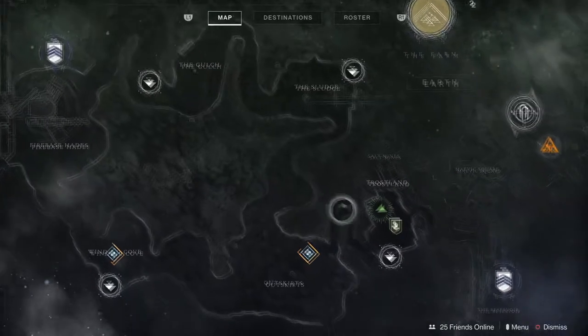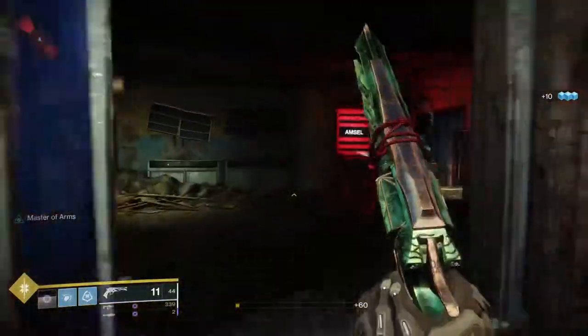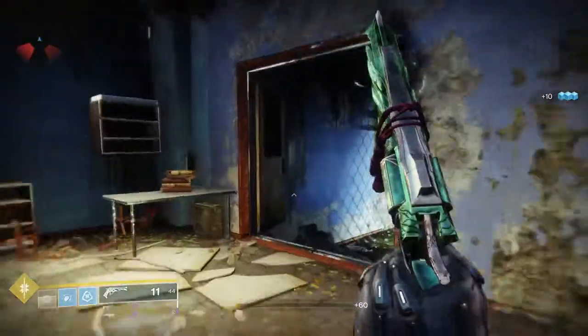Number 4 is also in Trostlance, in Widow's Walk. All you have to do is run all the way to the end and you will find it on top of a ledge, as shown in the gameplay.